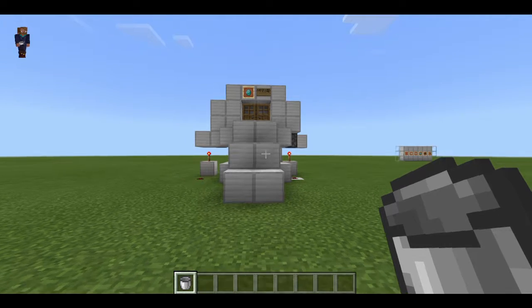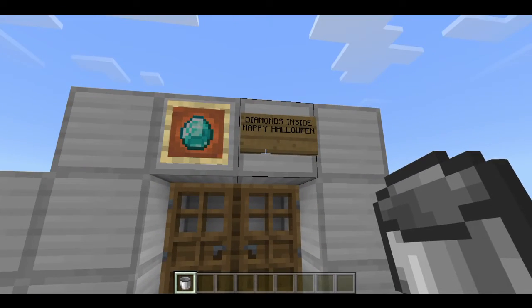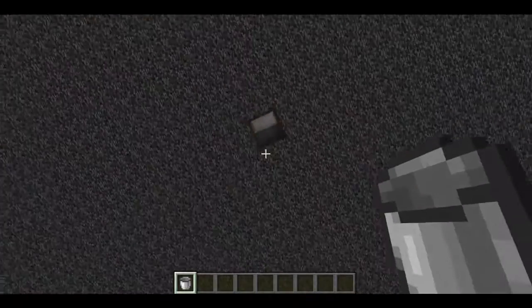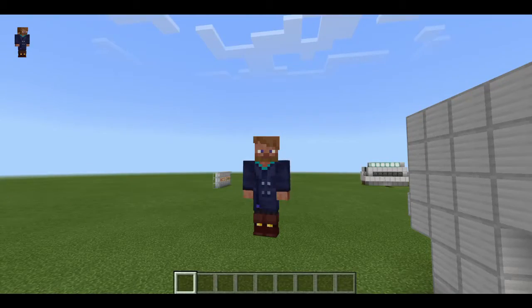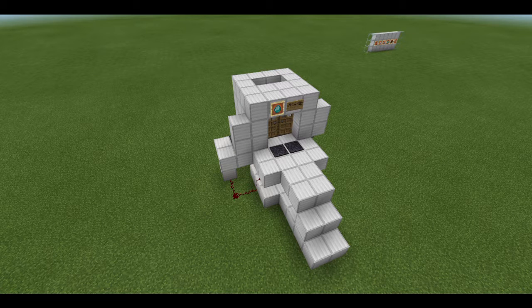On Halloween night, imagine you're a little kid looking at this guy's house. Diamonds! How are we so nice — let me go in. Sorry, was that too dark and morbid or something? This machine is called the Lure Drop.